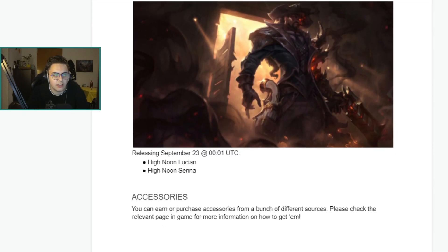New skins: High Noon Lucian and Senna. Honestly, Lucian is unplayable without High Noon — it's a world of difference. The skin feels incredible; I'm hoping it feels the same in Wild Rift. It was an insane skin on PC when it came out. The animations are so smooth and it feels like a different champion, which is so weird. I hope they do it justice.